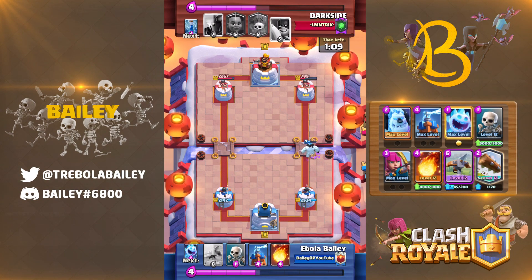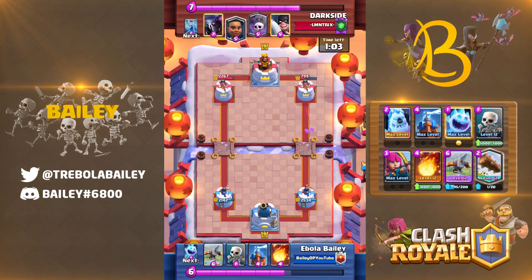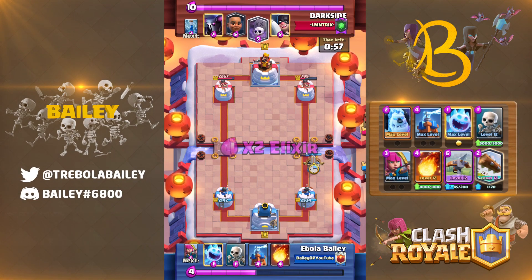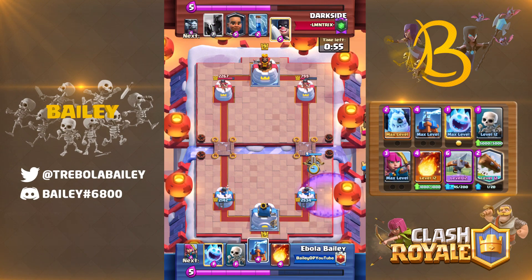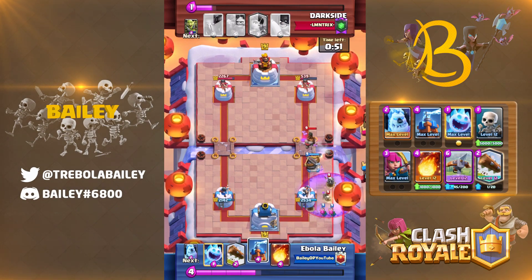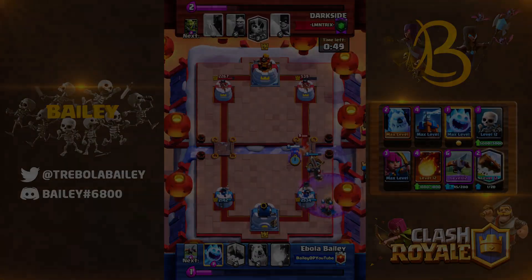If you throw away your best counter card and they punish you with their bait card, you're in for a world of hurt just because you were too eager with that one card. With this being said, you also need to figure out efficient responses to their other bait cards too. All of this is made easier if you follow point number one and know every meta deck, but being able to figure it out within a game is also made a lot easier when this question is at the front of your mind from the start of every game.